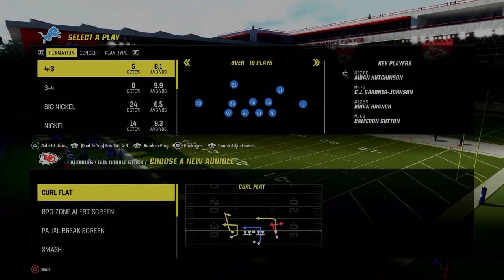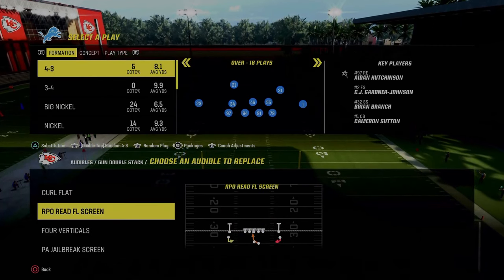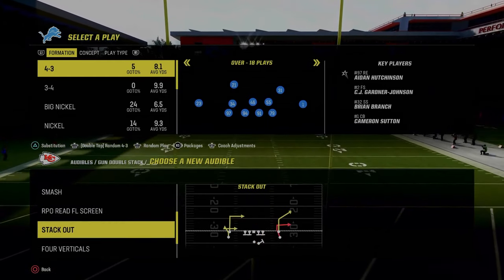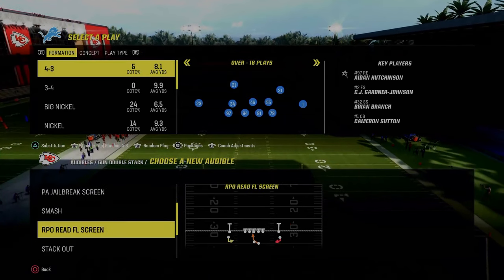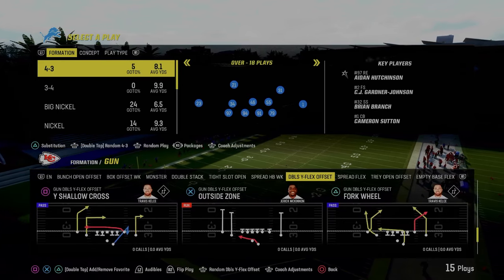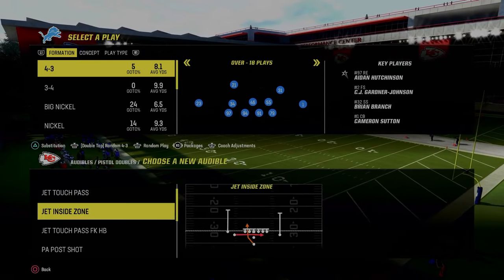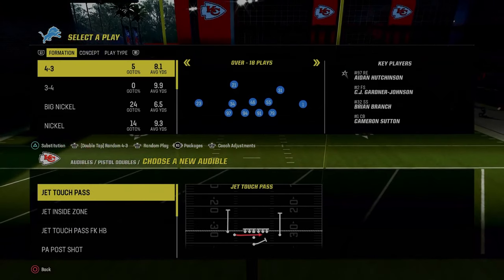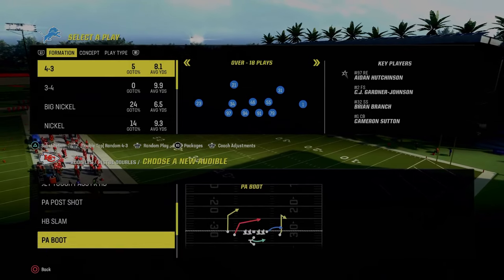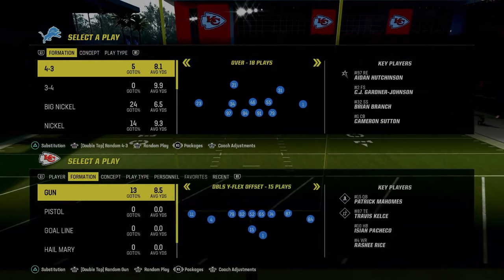You can set verticals, curl flat, or the RPO trap alert screen. Smash is another good play. You really want to be looking for these RPO read plays — that's going to make this super effective. You could also run this pistol doubles formation. What I like to do in formations like this is set constraint theory plays like Jet Touch Pass or the Jet Touch Pass fake halfback slam — plays that force the defense to respect the fact that we can do a lot of different cool things out of this playbook.